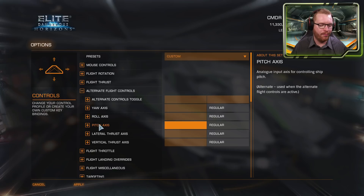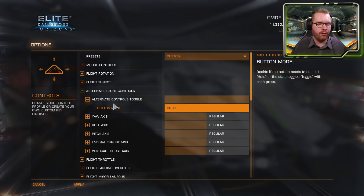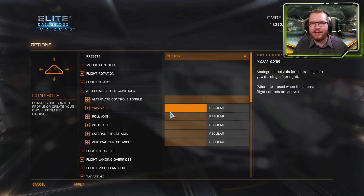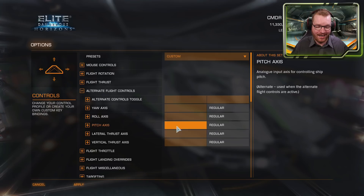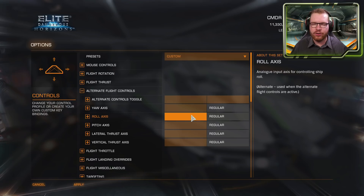Alternate flight controls let you set all the same axes — yaw, roll, pitch, lateral thrust, and vertical thrust — a second time. A button lets you toggle or hold to activate these alternate settings. These are not for docking (which has its own section); they're for things like switching between control schemes for small nimble ships versus large heavy ships. Only analog axes are available here — no digital input.